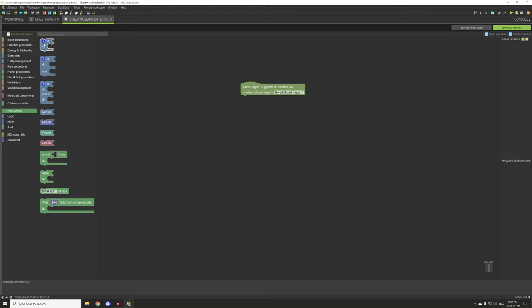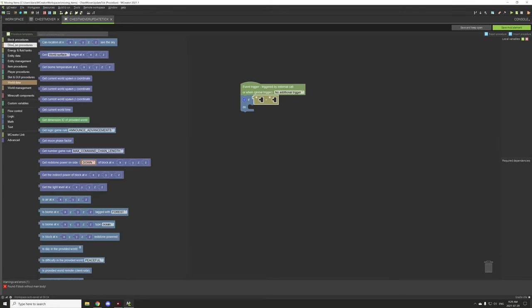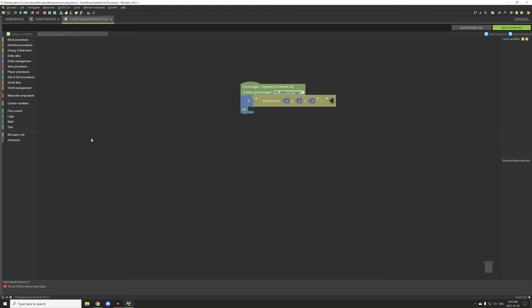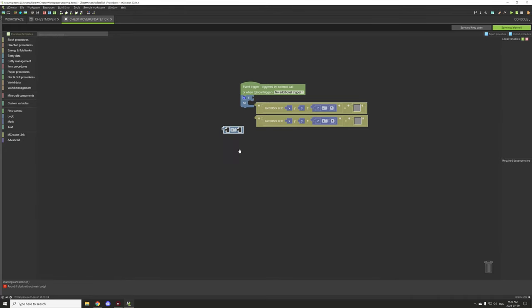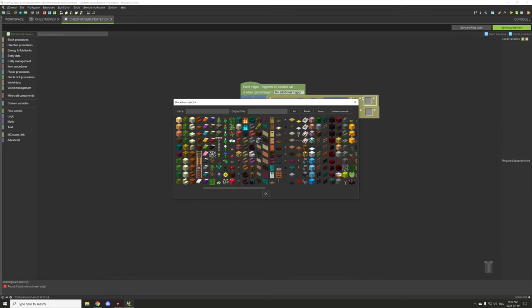First things first, we're going to need to set up the procedure to test if there is a chest on the other side of the block. We're going to get the block over on the other side and test if there is a chest north of the block — so we'll go Z minus one — and we also want to test if there is one on the south side. Then we'll create an AND statement. Now there's two different types of chests: redstone chests and regular chests.